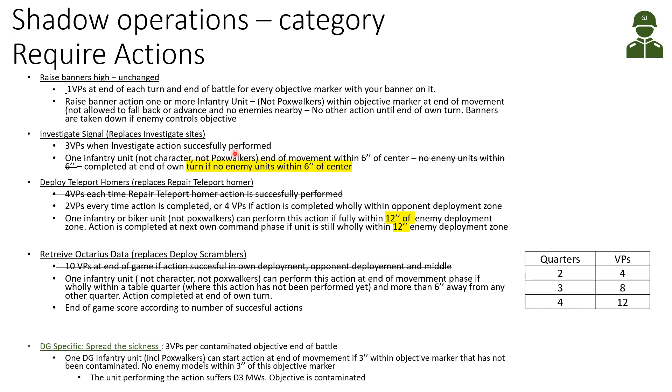Deploy Teleport Homers replaces Repair Teleport Homer. Previously you got five victory points each time the action was performed but it had to be wholly within the opponent's deployment zone - a difficult requirement. Now you get two victory points if completed within 12 inches of the enemy deployment zone, or four victory points if completed wholly within the enemy deployment zone. An infantry or biker unit performs this action and it completes at the next command phase if the unit is still within 12 inches of the enemy deployment zone.